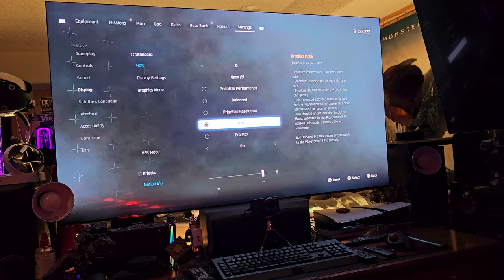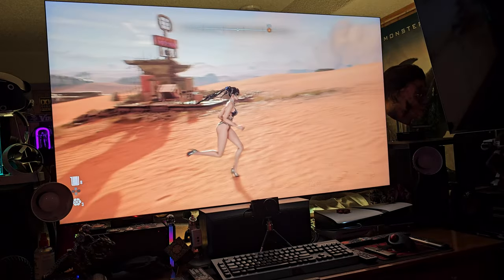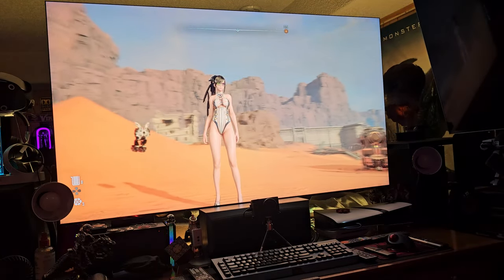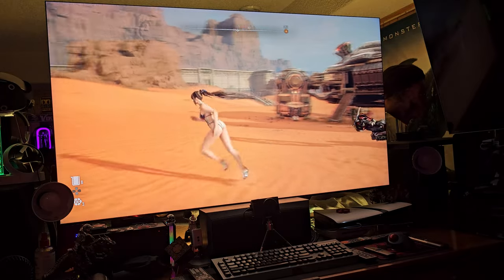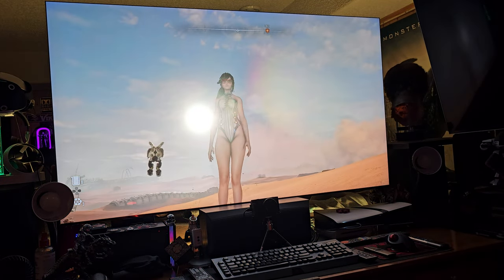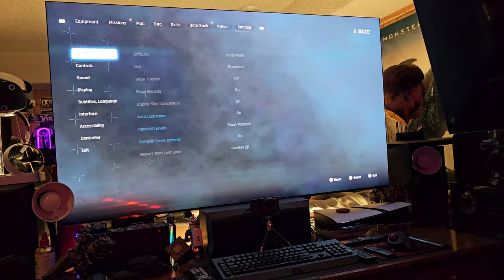High frame rate mode is on and we have Pro selected. Look how smooth Eve looks — oh my gosh! There's no shadow trailing around her body that I've noticed on the other modes. She moves incredibly smooth. This is crazy how smooth this looks. Hold on, I'm going to turn off high frame rate — I want to check something out here.